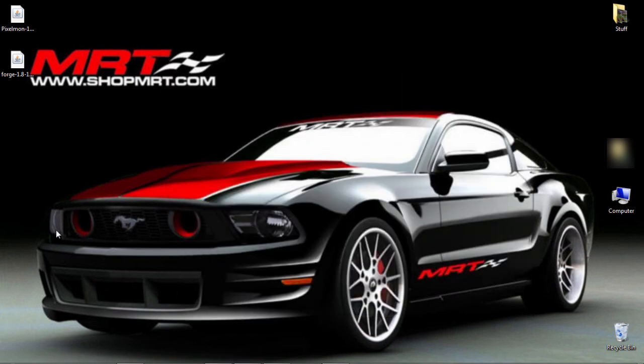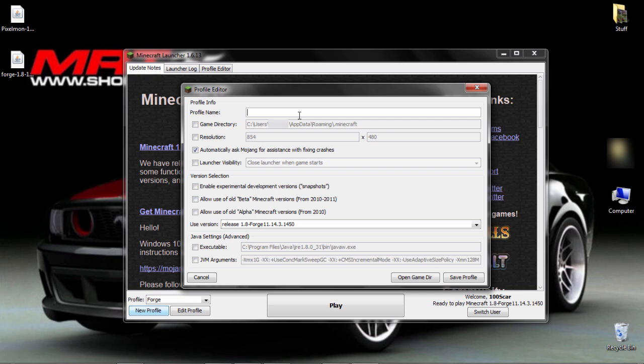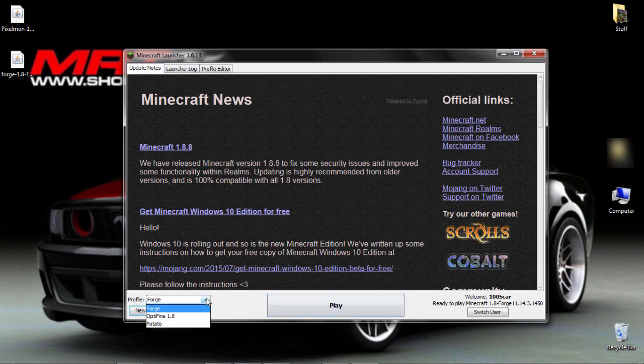Next, you're going to open up your Minecraft. Once your Minecraft loads, you should have a Forge option in the profile dropdown. If it doesn't automatically put you on that, click the little drop-down arrow and click Forge. If it's not there, you can go to New Profile, name it potato or whatever you want, scroll down all the way to the bottom, and click Forge. Then click Save Profile.